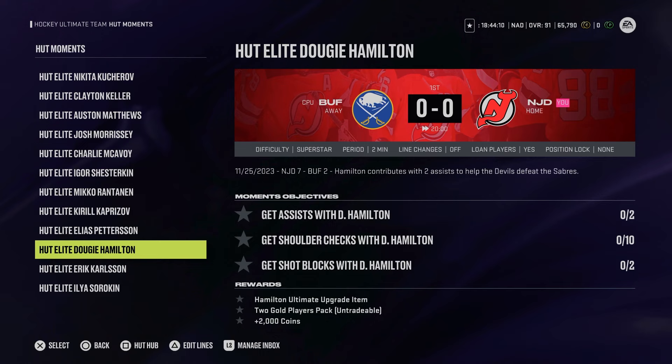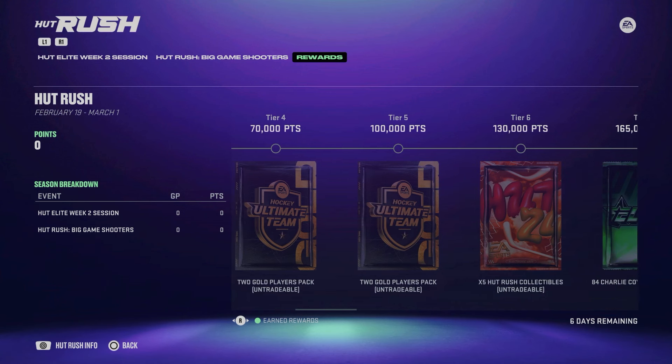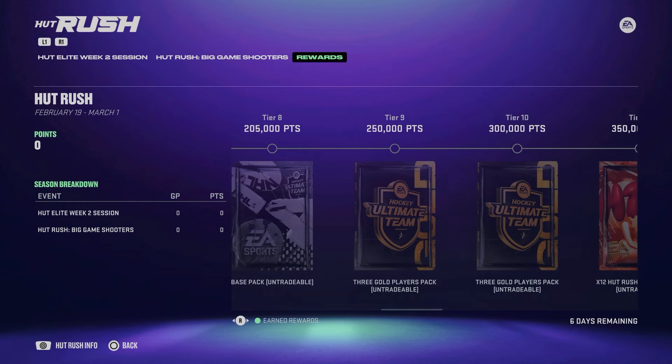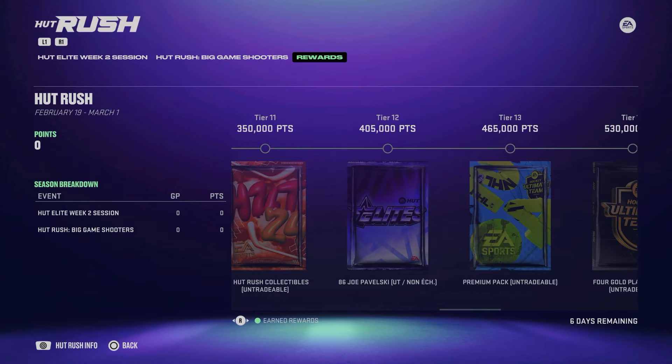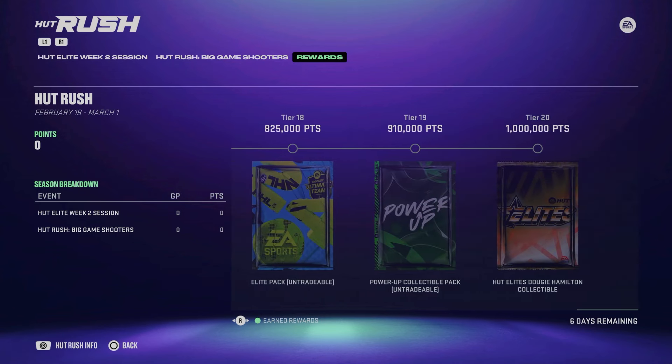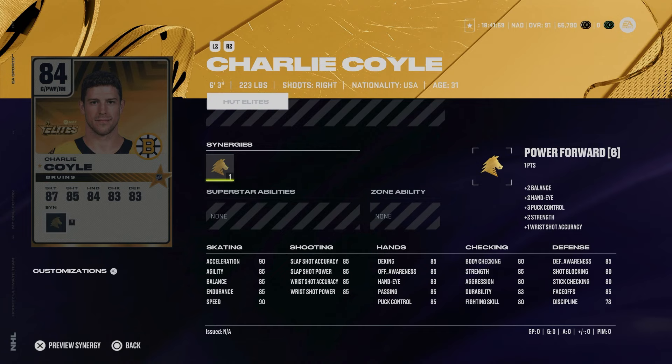The Dougie Hamilton moment is actually not so difficult even though it's on superstar. There's also a new HUT Rush rewards path that gets you an 84 Charlie Coyle and an 86 Joe Pavelski as you progress, plus a Hutt Elites collectible, a power-up collectible at tier 19, and the Dougie Hamilton collectible at tier 20 — same structure as Austin Matthews, though it is a grind to get a million.